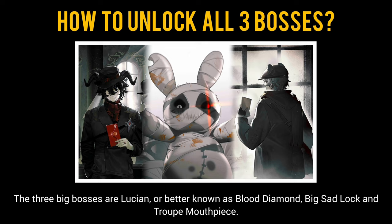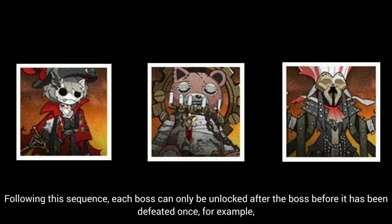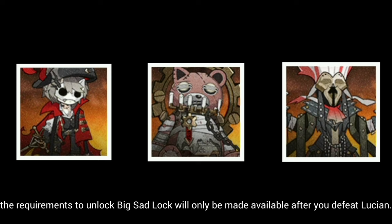The three big bosses are Lucian, or better known as Blood Diamond, Big Sad Lock, and Troop Mouthpiece. Following this sequence, each boss can only be unlocked after the boss before it has been defeated once. For example, the requirements to unlock Big Sad Lock will only be made available after you defeat Lucian.